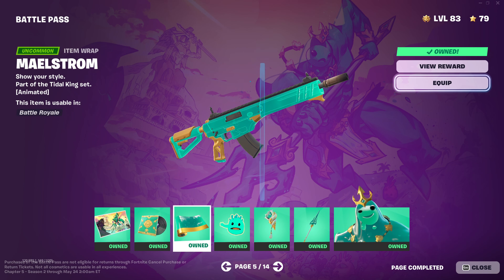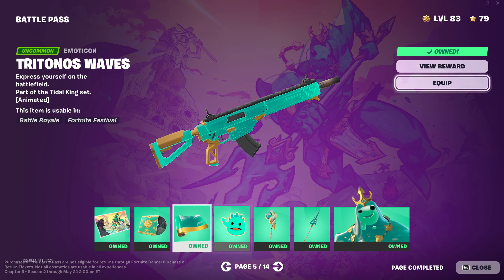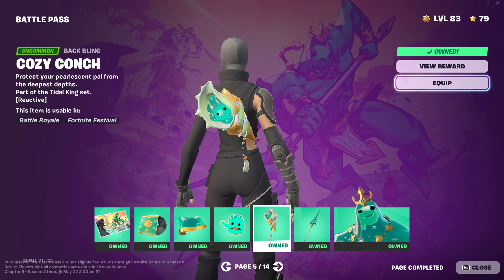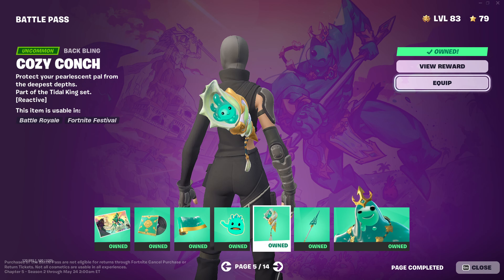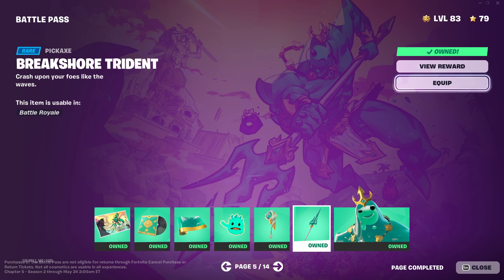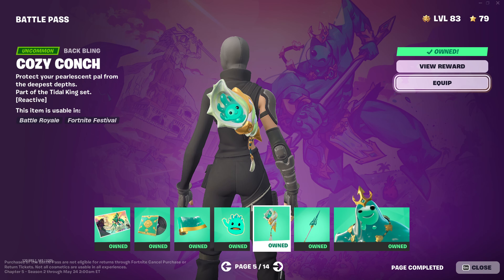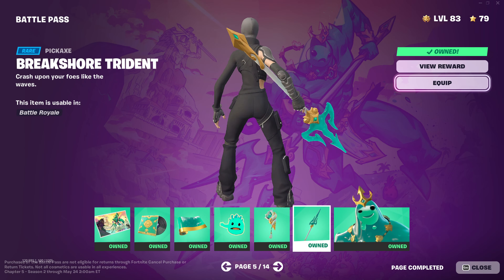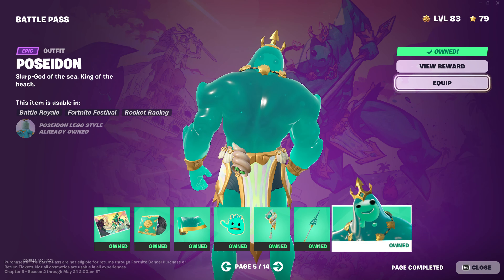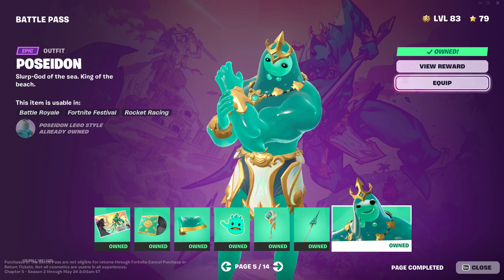There's some lobby music, a wrap — not bad. Mod con, Cozy Conch — okay that's cool. Not a bad pickaxe, that's pretty cool. This is like my favorite skin in the battle pass honestly, it's so cool.